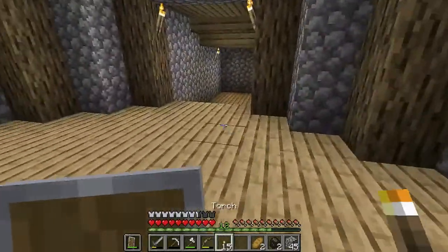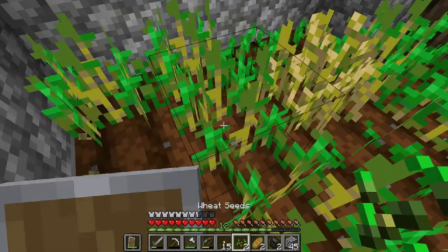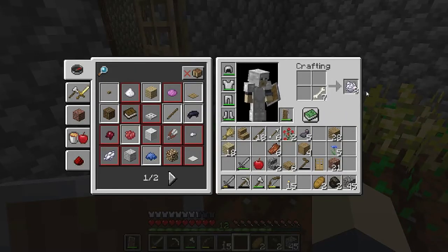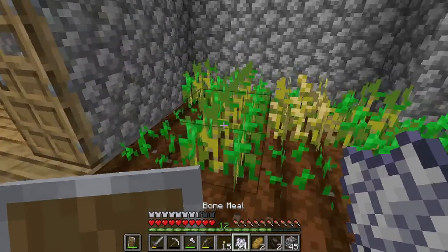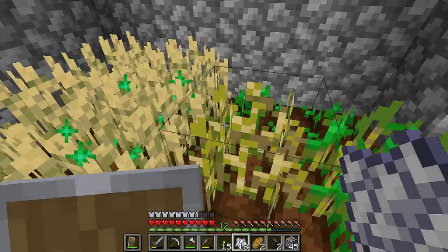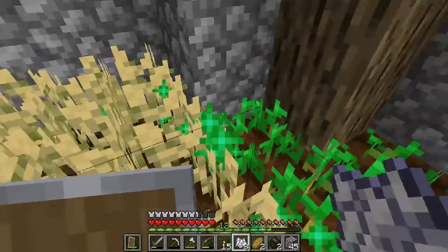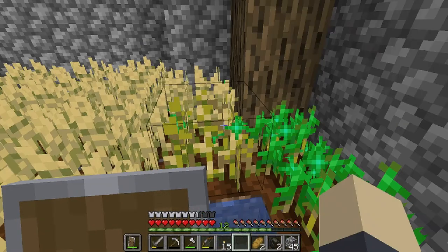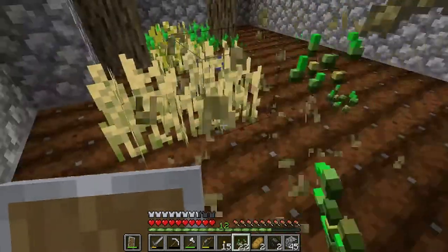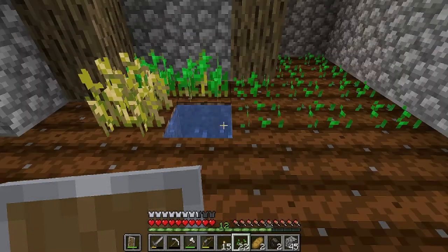Do we have any grain yet? Have things over here grown? Could really work on that farm - a little bit but not as much as I would like. I do have some bones so I could make bone meal. There we go - we have almost a full harvest now, which means we can breed the animals upstairs and replant all of this down here. Let's plant this back corner and all the way over here.